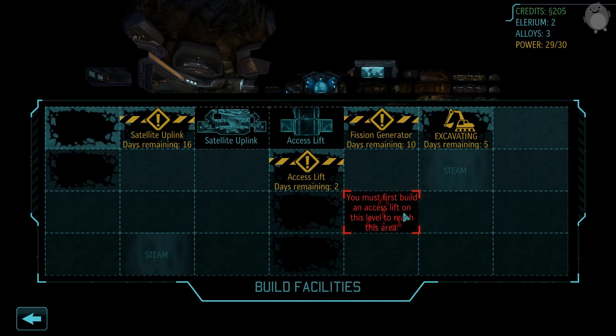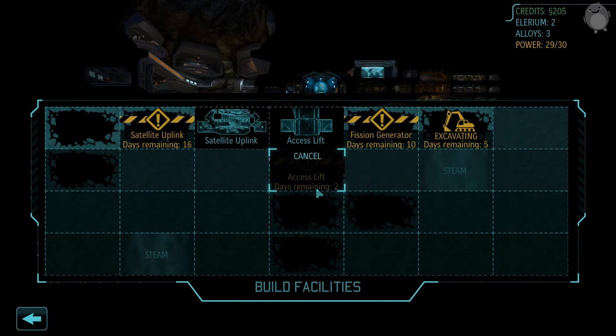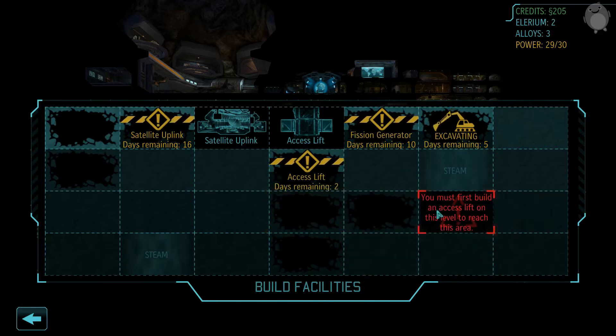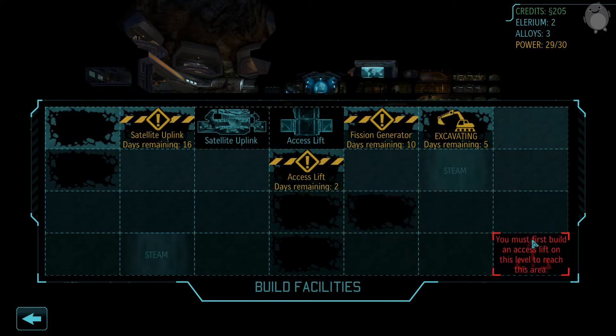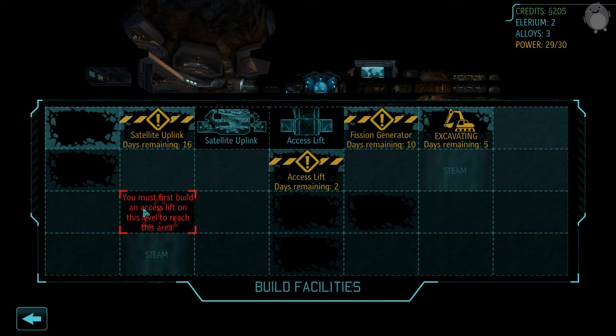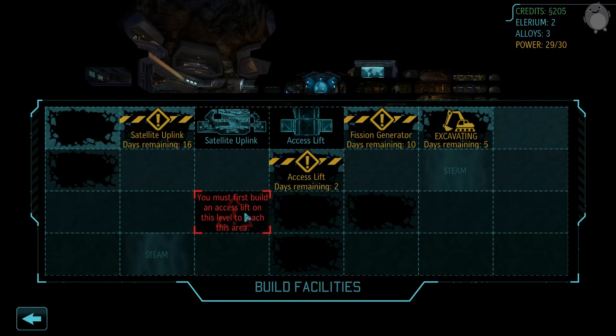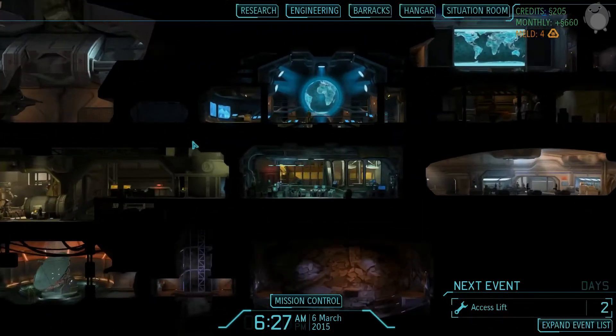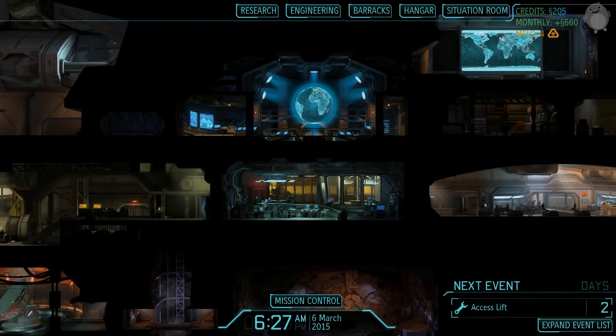Since there is already a space available here, as soon as this access lift is built, I'm going to build a second one, so that we can get laboratories started right here in this 3x2 square. And here is going to be probably the workshops and whatnot. We're going to try to build and rush as much as possible because apparently research in Long War is very very important. Of course I didn't know that until now, but now I know.